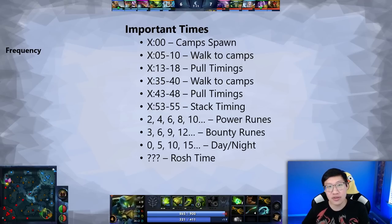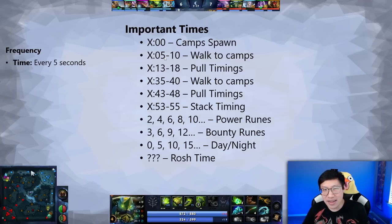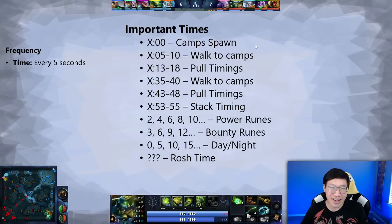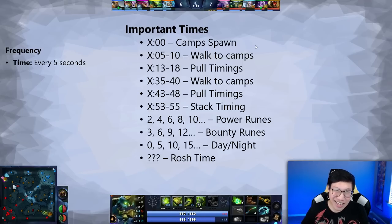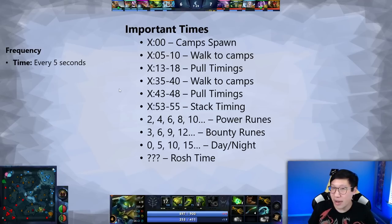As for frequency, you should look at the clock probably about every five seconds. After the laning stage, pulling is less important, so it probably becomes every 10 or so seconds unless you're tracking a Roshan timer. But I generally recommend about every five seconds — it can help you plan out a lot of your movements, especially in the early game. Later you can start to drop it off a little bit.